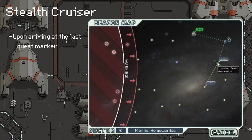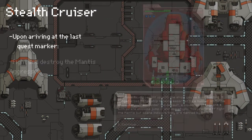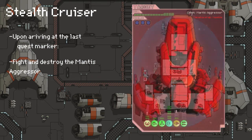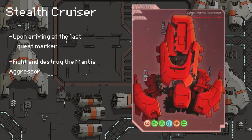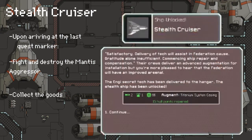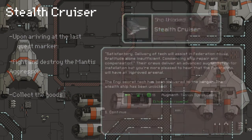Once you finally reach the last quest marker you will be encountered by a mantis ship and you will have to fight. Once you either defeat all the crew members or destroy the ship, you will unlock the Stealth Cruiser, and you'll also get the augmentation Titanium System Casing. That is about the same as the rock plating and it will prevent some damage done to your hull.